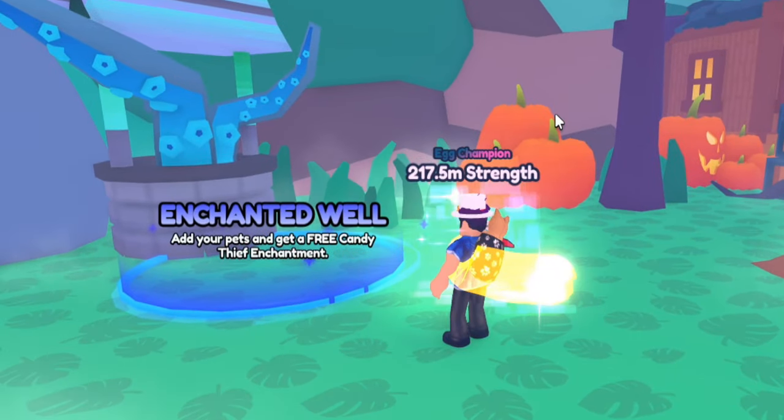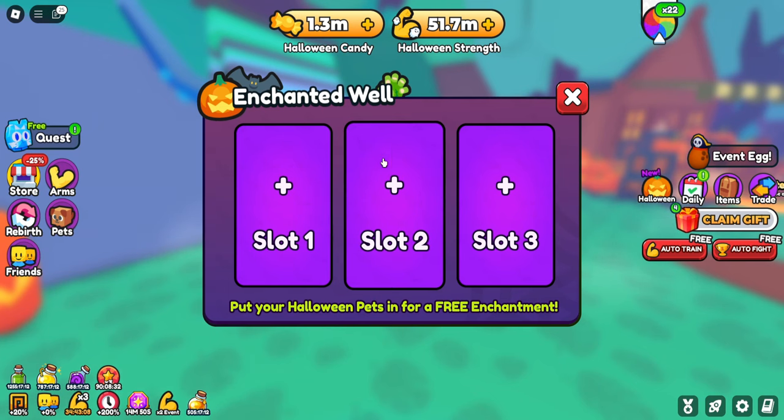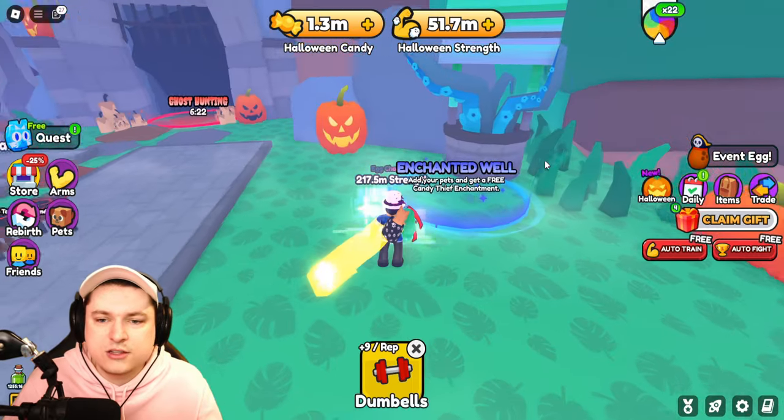There's something about the enchanted well — you can add your pets and get free candy thief enchantments. Wait, these should now turn into free enchantments. It's unclear whether they're going to give candy enchantments or turn into books.